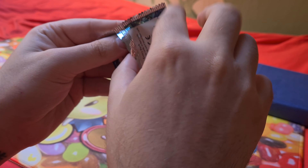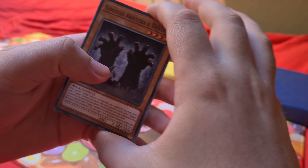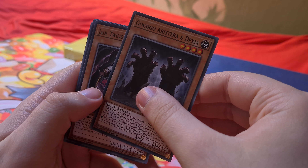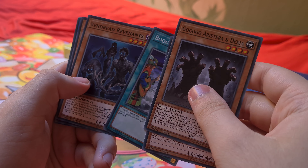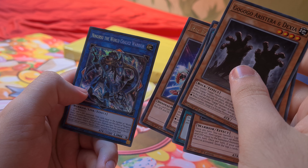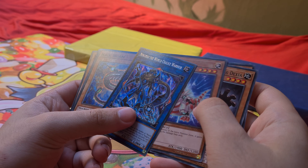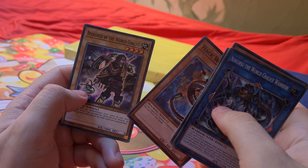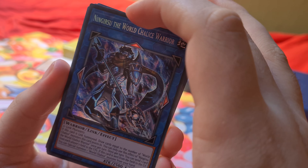Then Code of the Duelist: World Go Go Go, Aristera and Dexia, Gem-Knight Twinlight, Twilight Sword General, Boogie Trap, Vendread Revenants, Rex, Ingunar the World Chalice Warrior — I have no idea if a secret is guaranteed in this set. Hackworm, Beckoned by the World Chalice, and Infinity Patriarch — either way I really like the art on this.